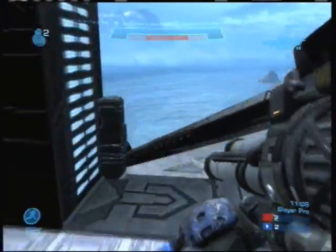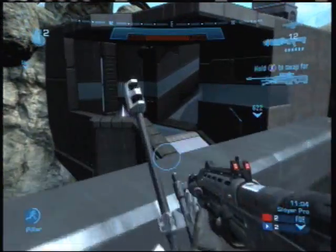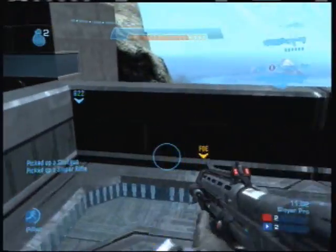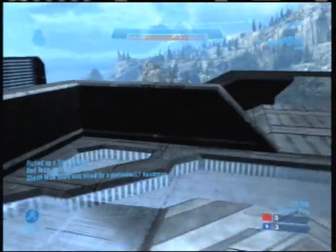This little area over here is really one of my favorite areas, just at the base of the ramp. Let me show you where the sniper rifle spawns — it's right here. So I've got the rocket launcher, the shotgun, and the sniper rifle. My pick of weapons.